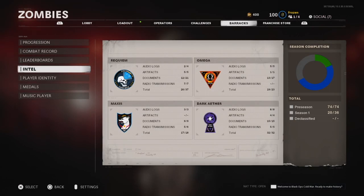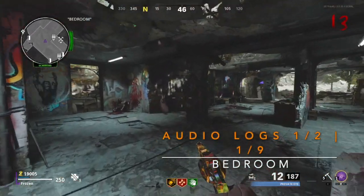What is going on guys, Frozen here. Today I'm going to make a quick guide on how to get the Omega Intel for Season One. For the first audio log, you're going to go inside the bedroom and the first log will be right on top of this desk here.